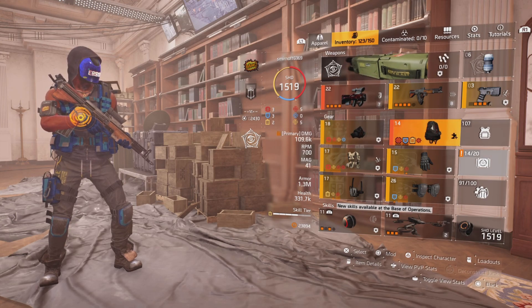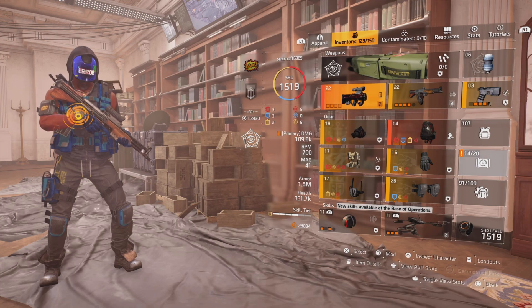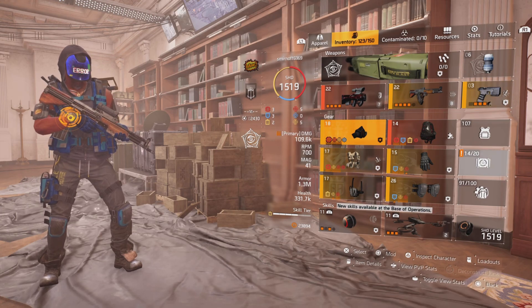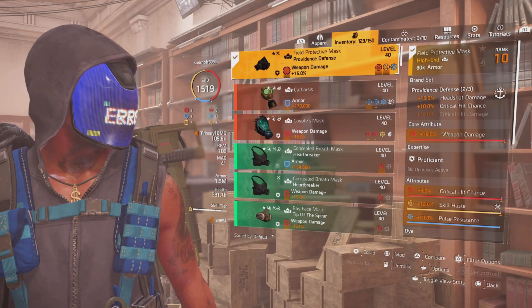Now we all know what the backpack does — it unlocks extra perks for your gear and gear sets. And this is my Ninja Hybrid build for PvP. I'm just going to go through it. The point of the build is a little bit of DPS, as you can see from what I've got unlocked from using the backpack.